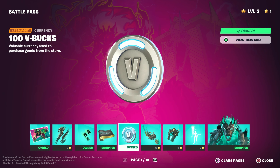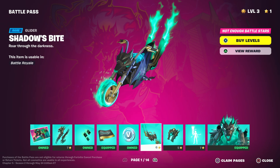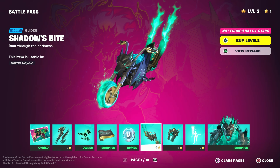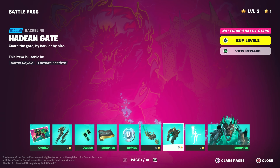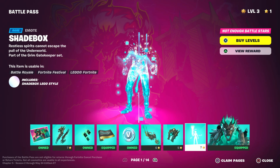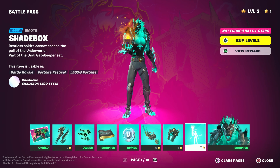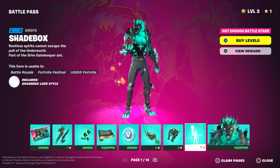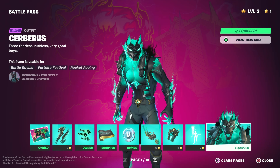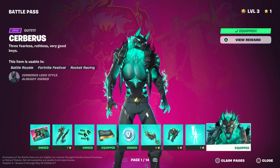Next we got 100 V-Bucks. That glider is pretty cool — it reminds me of the car we got last season where you could glide around with a car. Now you got a bike in this one. Already this battle pass is better than last season. Got a cool little back bling for Cerberus. And then we got a pretty cool emote — I personally would not use it, but it's pretty cool. And then we got Cerberus himself. That is so cool. I don't know if I can show you the Lego version — I would have to switch to Lego Fortnite — but here's the normal Fortnite skin.